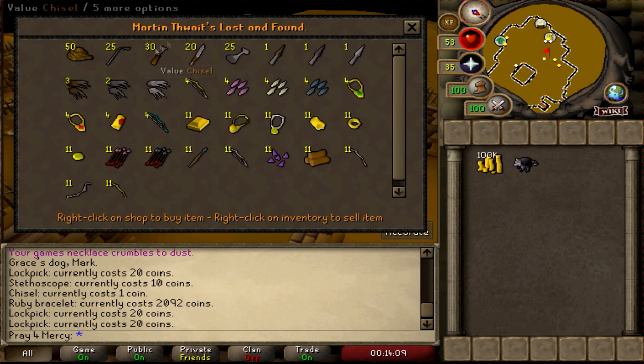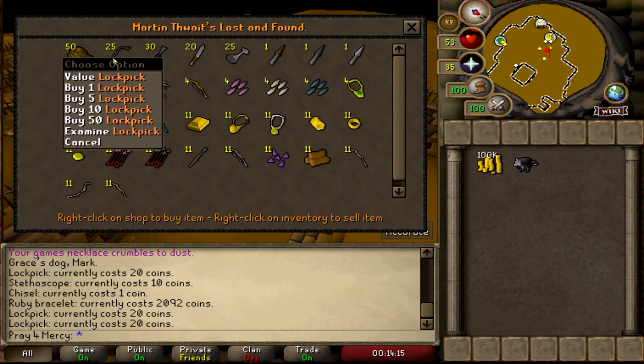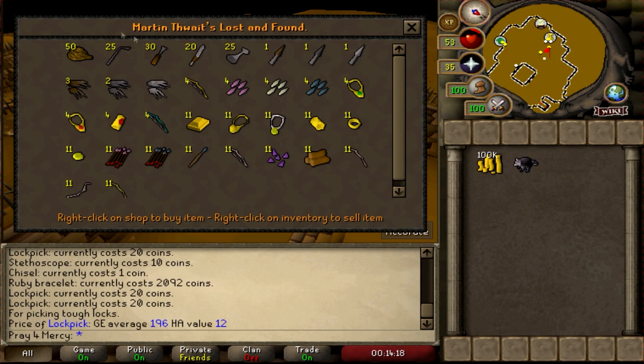Lockpicks only go for 20gp at Martin Thwaite's Lost and Found. Obviously every time you buy one the price goes up, but it's not nearly as much as the value at the Grand Exchange, which is almost 200gp per lockpick. So spending about 20 coins versus 196 — that's not too bad. It's actually a pretty good profit margin.